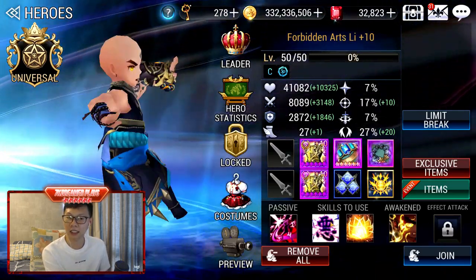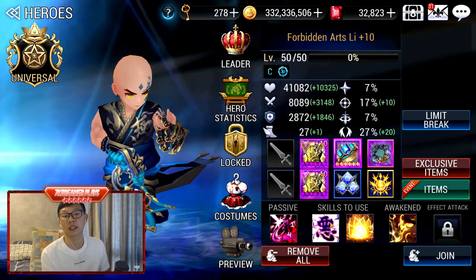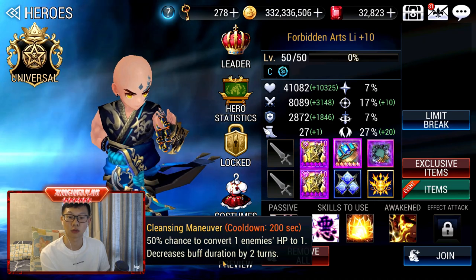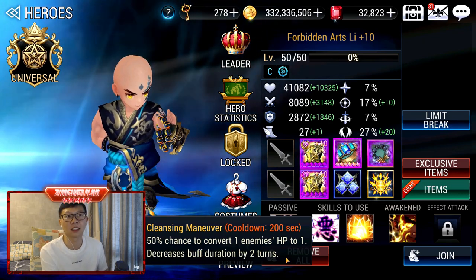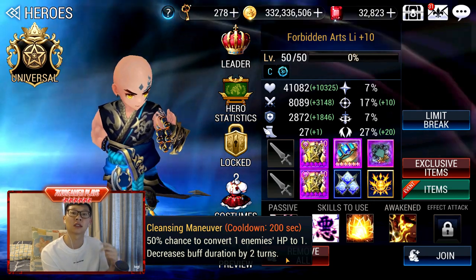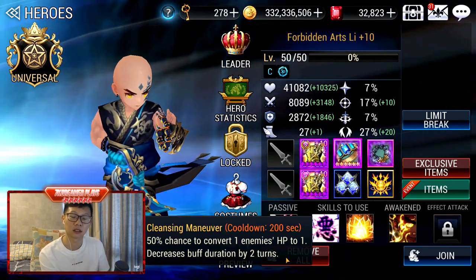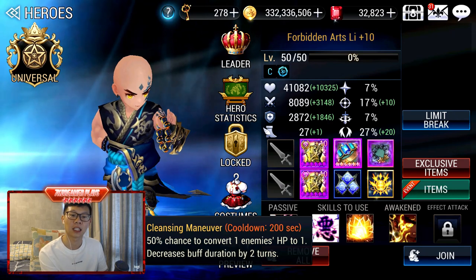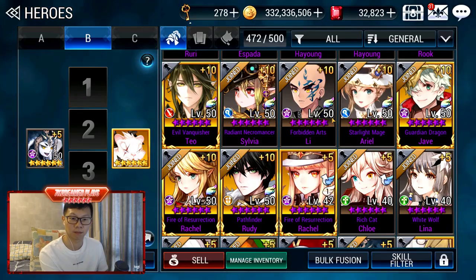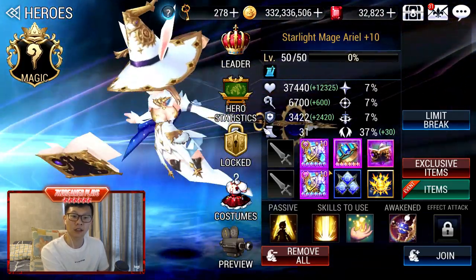For Lee — if you watch the Fai Dungeon video, you know why I'm using him. He has a 2-turn buff duration reduction, and he's the only hero in the whole game right now with that. That's why I'm using him, and coupled with the Galidus Mike, he can reduce a ton of buffs. Then we have Avril — she is a Castle Rush Specialist because she has been remade twice for Castle Rush.